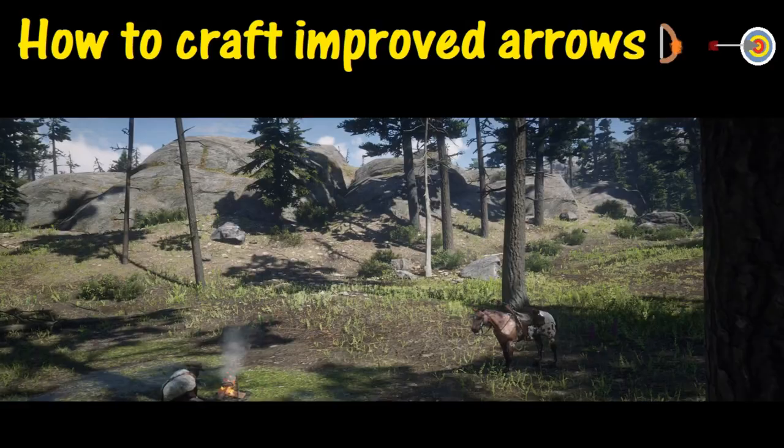For this one we are going to select the campfire by releasing L1, and we are going to set up a campfire to go ahead and craft the improved arrow.